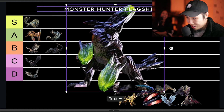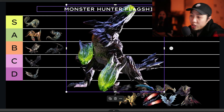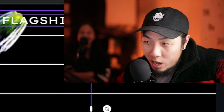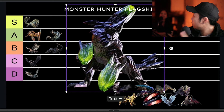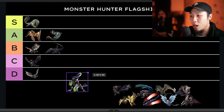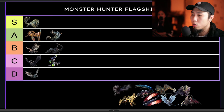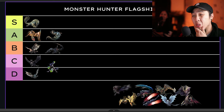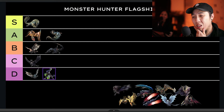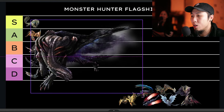Brachydios — the 'penis dinosaur.' Overall I'm okay with him but I don't like fighting him. He swivels a lot like a boxer — he twerks left, twerks right. His armor is meh to me. Raging Brachydios has definitely redeemed him quite a bit, but we're talking regular Brachydios here. For that reason he goes in C. Sorry to all the raging Brachydios fans.